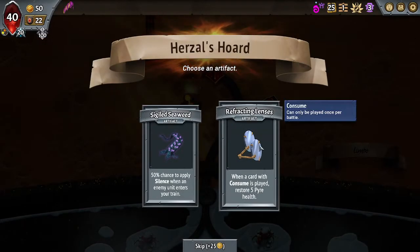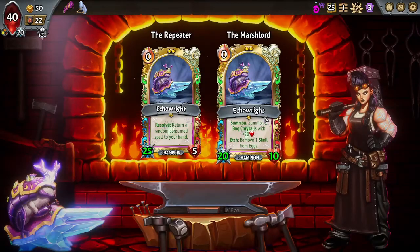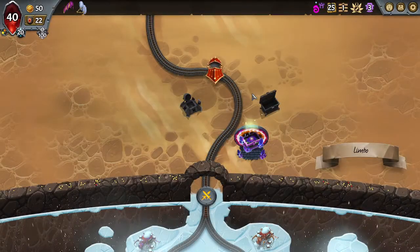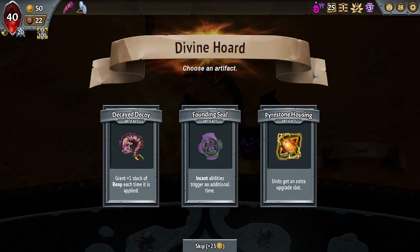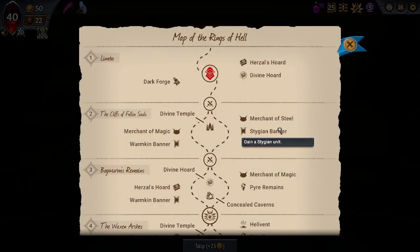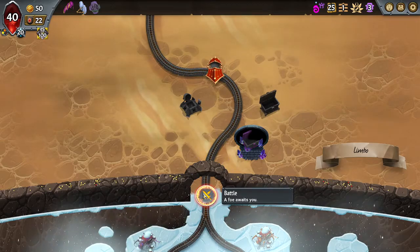I think we take the Refracting Lens here. Sigil Seaweed's not bad, but this is a lot of HP. Marsh Lord versus Repeater — we have no Repeater payoffs here. Soul Siphon is not a Repeater payoff, so we'll try to go the Mass Etch build here. I feel strong enough to take this Horde as well. Founding Seal versus Pyro Stone Housing — we've got a Sijian Banner lined up with the first Merchant of Steel. I think we go for the Founding Seal. Works well with the Mass Etch plan too.